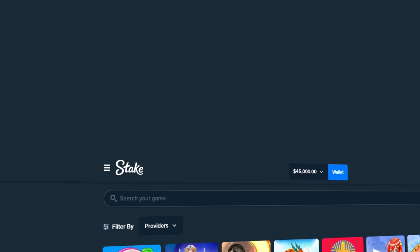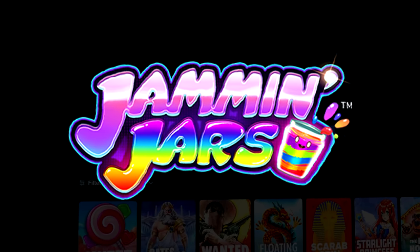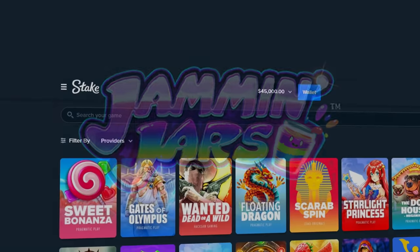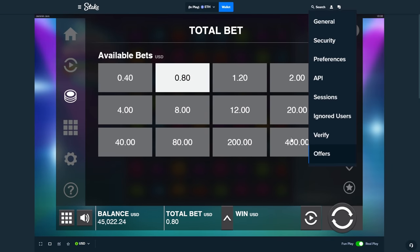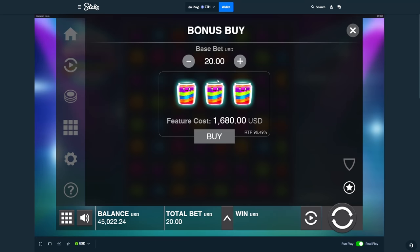Alright, what's up guys! Today we're on Stake with 45k in the balance. We're going to be doing the max bonus buy on Jammin' Jars. Y'all commented saying you want the max buy. We're going to run a few normal decent-size buys and end it off with a $400 buy which costs 33.6k. This is a very volatile slot — this could get pretty wacky. We'll start with a couple of 40s and then do the big one.